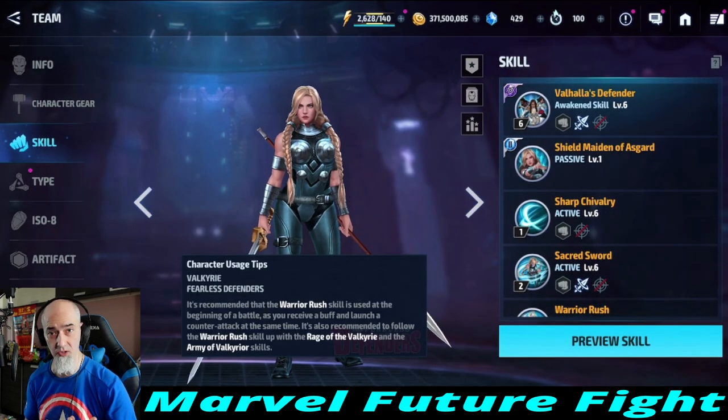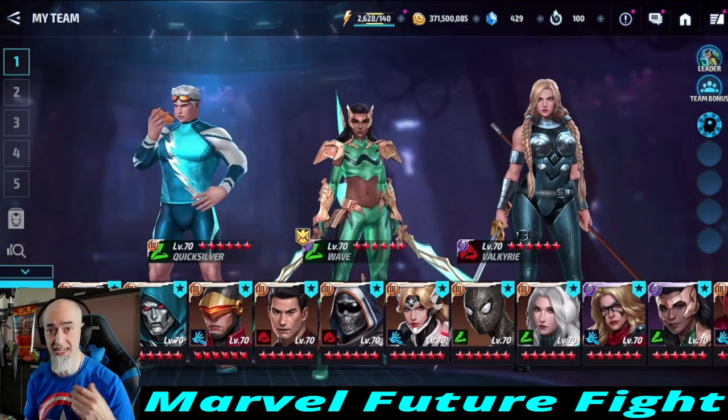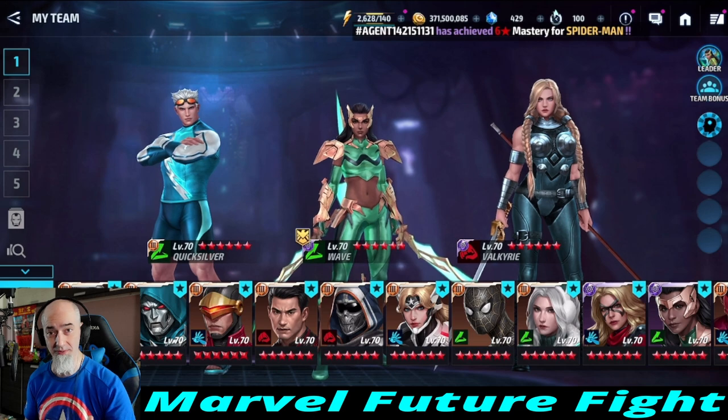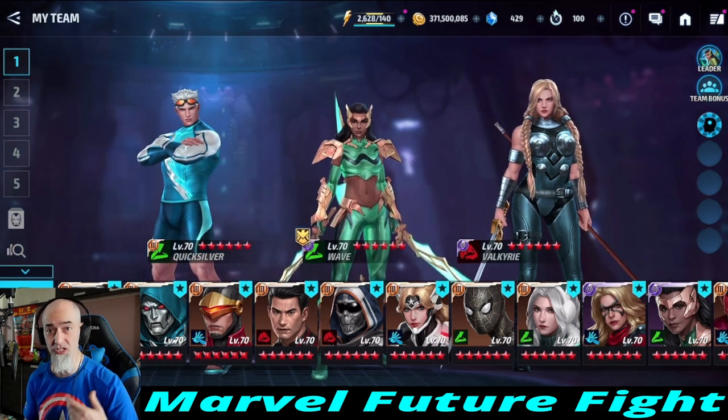Whenever you're facing Ultron, it's always really important to do as many hits as possible to keep him from going into ultimate mode — that's why Quicksilver is actually really good for him in that respect. Whenever he's in ultimate mode, having characters with these long iframes and lingering damage — like Quicksilver, Wave, and Valkyrie — makes them super awesome for Ultron.